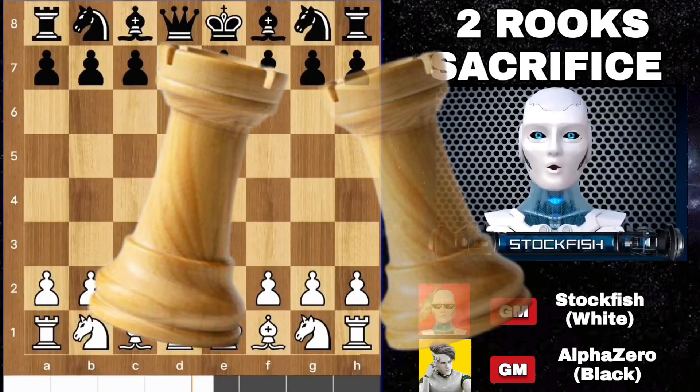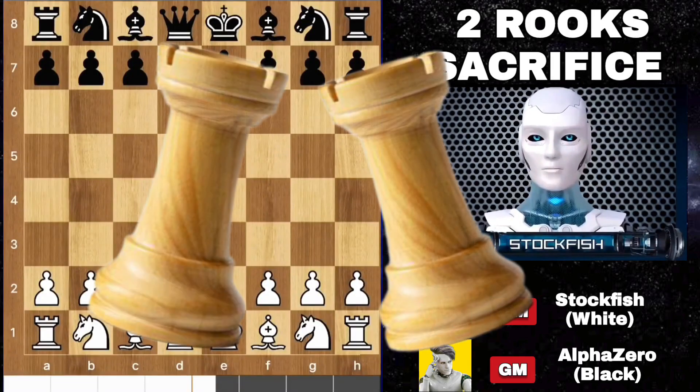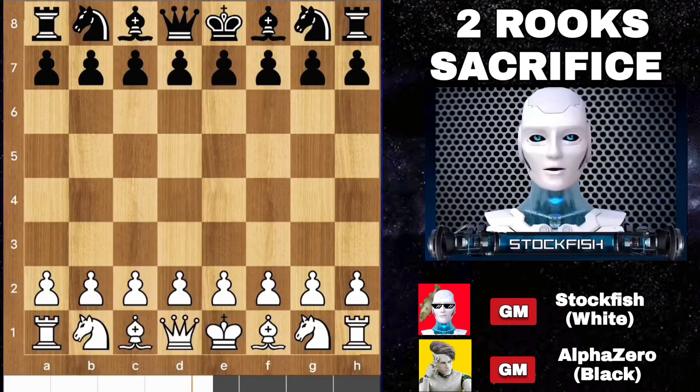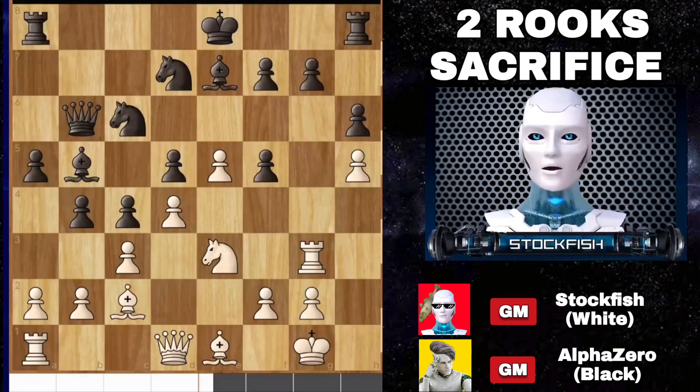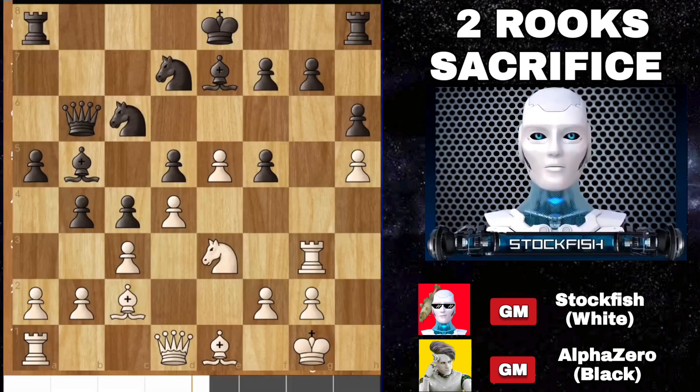Chess friends, today I sacrificed my 2 rooks against Alpha Zero, and we had a total of 4 queens on the board. I will show you the game and teach you my strategies and tactics. It is a total 150 chess moves game. And it is your today's puzzle — a subscriber gave it to me. White to move and win, very easy.